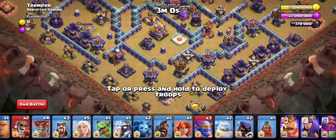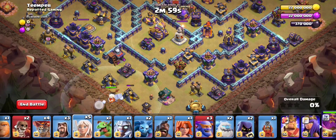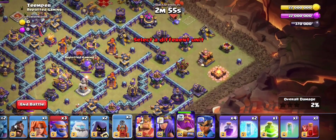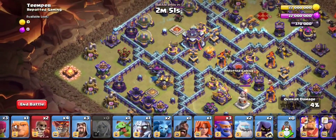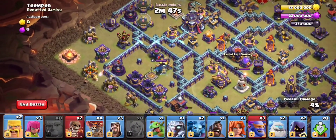We'll start first with the Warden Walk right over here, following with the Healers. A Flame Flinger right over here. We'll deploy a Giant on the Wizard Tower, along with a Barbarian and a Wizard.